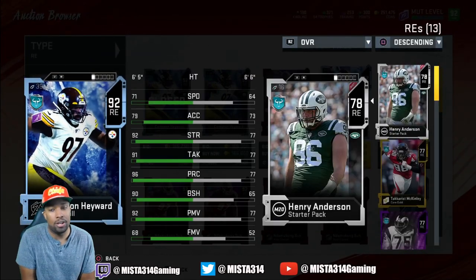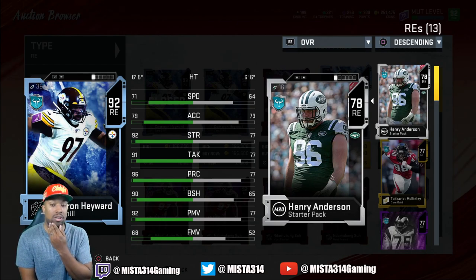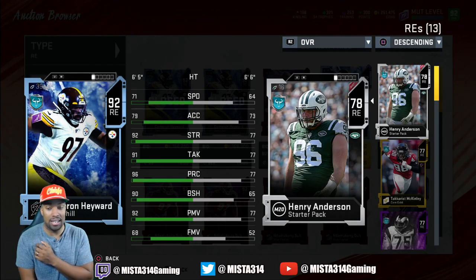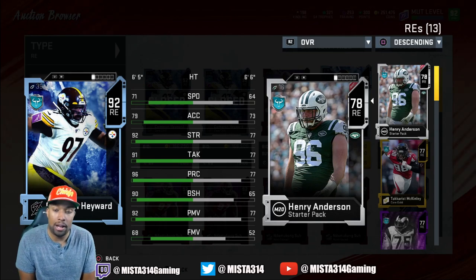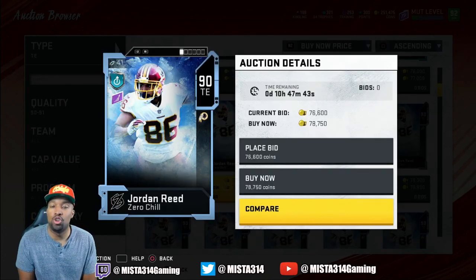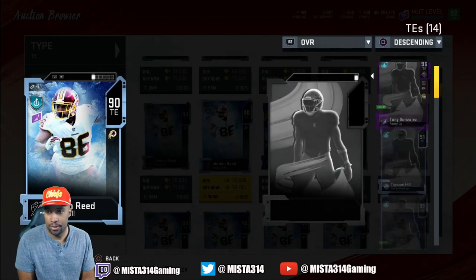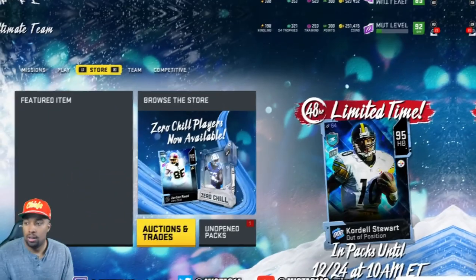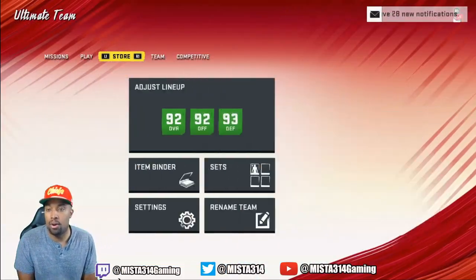They gave us a Cameron Hayward card, 92 overall. His power stats don't look that bad - 92 strength, 91 tackle, 96 play recognition, 90 block shed, 92 power. That's actually not a bad run-stopping card, especially for a 3-4 defensive end. Hey, theme team guys might want to snatch him up. They also gave us a Jordan Reed tight end card - 83 speed, 64 run block. No thank you.